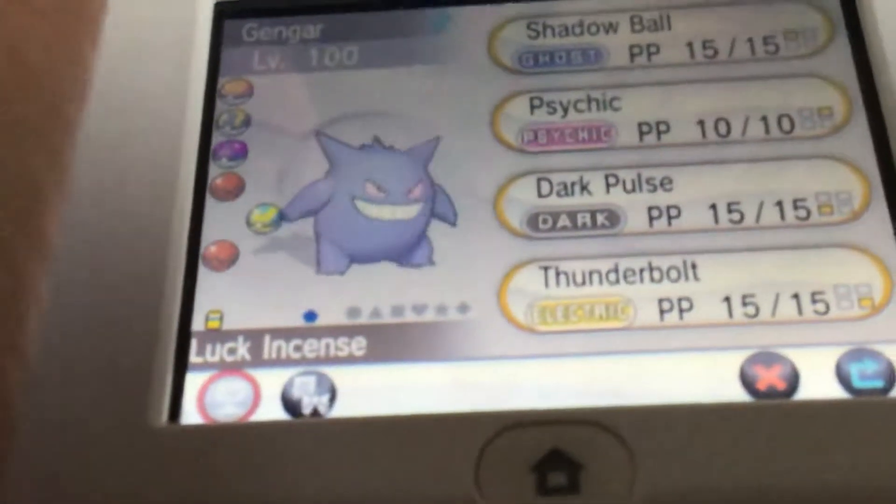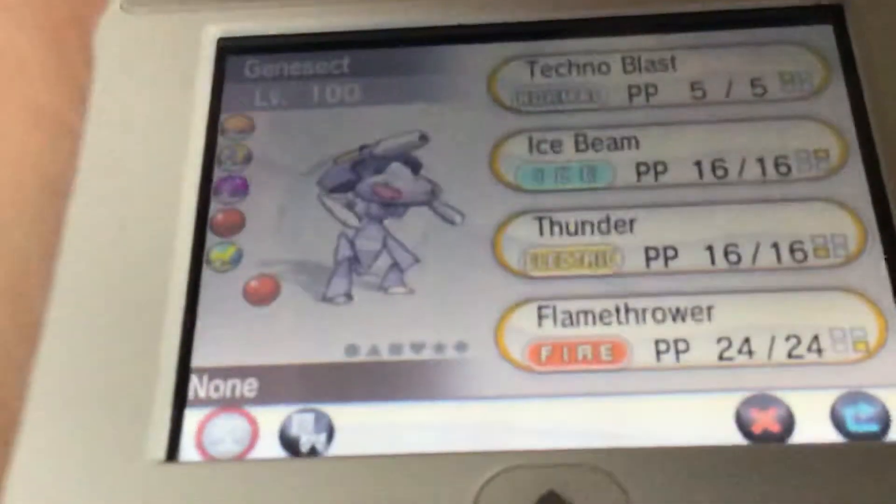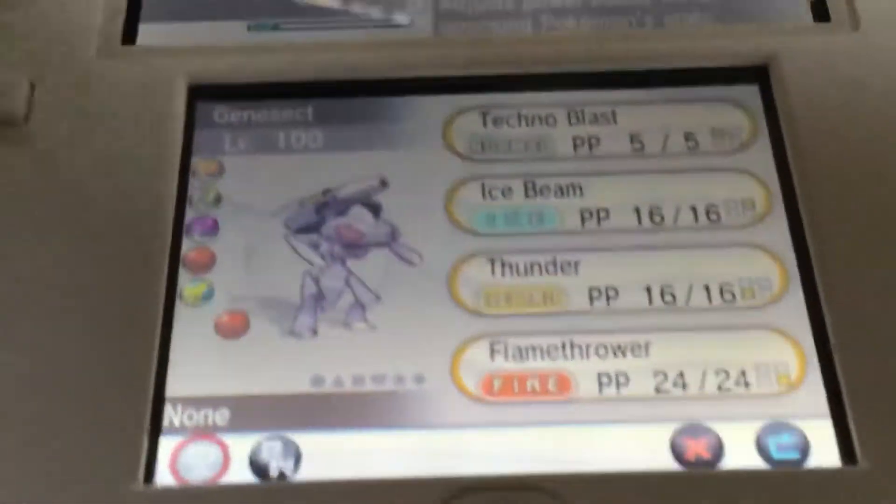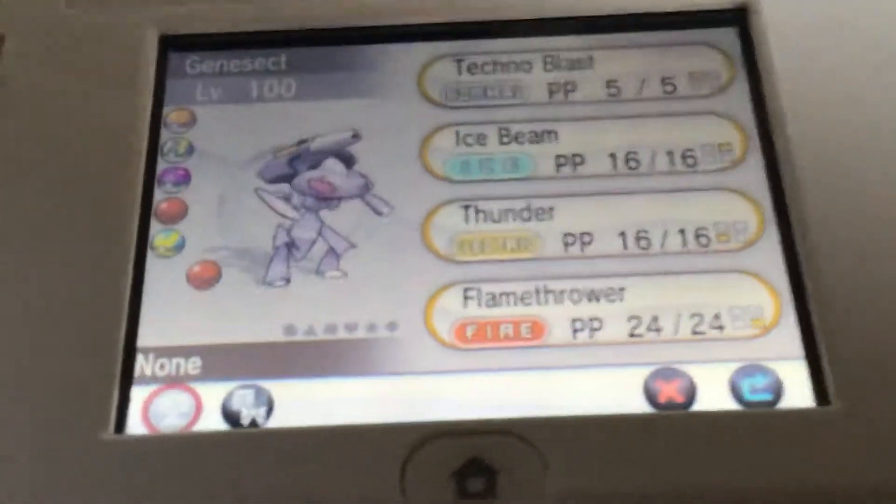Gengar with Shadow Ball, Psychic, Dark Pulse, and Thunderbolt. And Genesect with Techno Blast, Ice Beam, Thunder, and one more move. Anyway, guys, thank you so much for watching — I'll see you in the next video, bye!